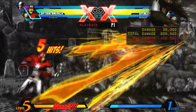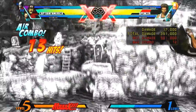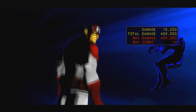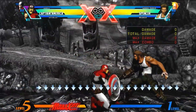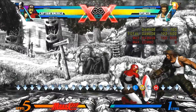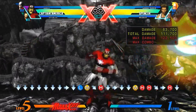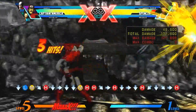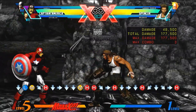We're going to start this off by crouching light, medium, hard. After the hard he's going to lift up, and then you want to do quarter circle forward hard — the shield slash.